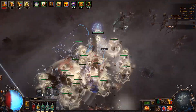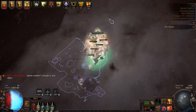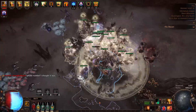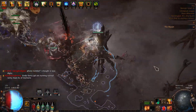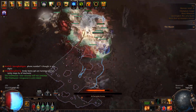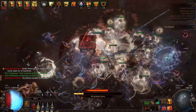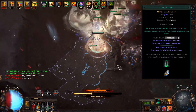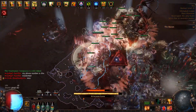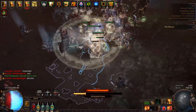Overall, this build is cheap, tanky, and very fun to play. However, there are some things I don't like about it. Mainly, when we can't spawn any additional Sentinels of Dominance or Sentinels of Purity, we essentially do no damage. This can get us in trouble sometimes in Ultimatum encounters when the next wave of monsters will not spawn until almost all of the current monsters have died. I also had to adjust to the playstyle of convocating your minions into a monster that you want dead. This mechanic, along with resummoning your utility minions, is easy to learn and get used to. Experienced summoner players should have no problem with this whatsoever.